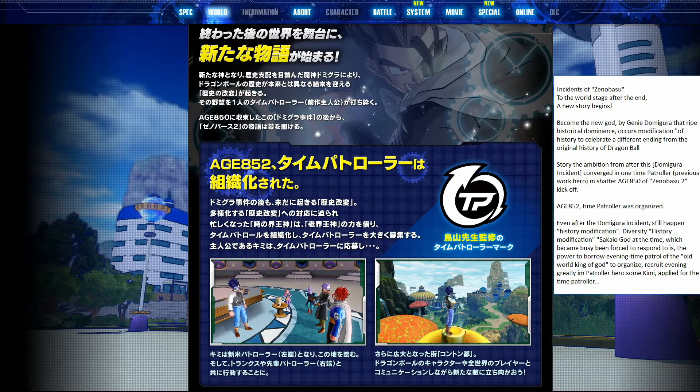So this is saying that the Supreme Kai of Time was so busy, there was so much time changing after Xenoverse 1, that she just didn't have time. So she had to borrow the old Kai from Dragon Ball Z. And then 'Kimi' — the word down here — means 'you,' so they're saying that you applied to be a time patroller. This right here, according to Google Translate, says: 'Time patroller mark of Toriyama teacher supervision' — saying that this is the time patroller symbol.